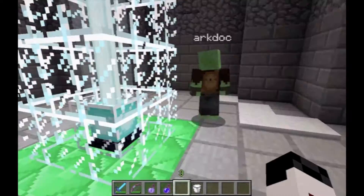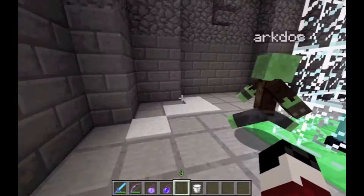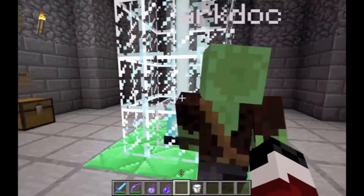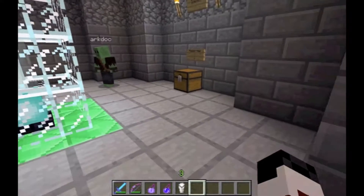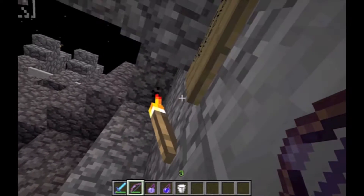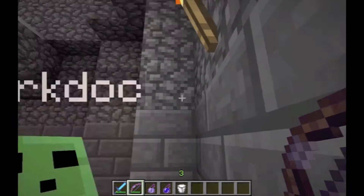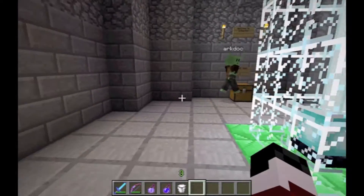Hey guys, gamers W and J here, and today I'm going to teach you how to see invisible players on multiplayer. So basically a player is an entity — this is also an entity. Basically anything that fires out like that is also an entity. But whatever looks like this torch smoke, those are particles, so you won't be able to see invisible particles, only invisible entities.